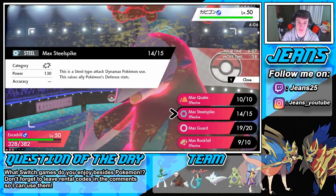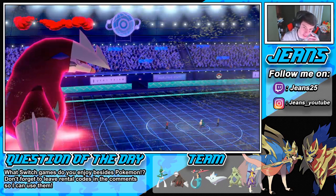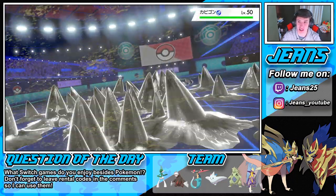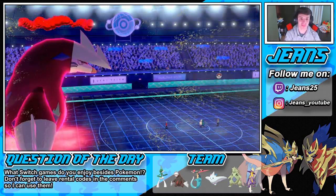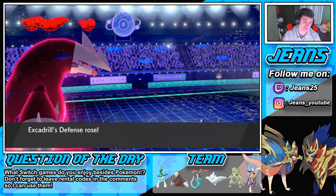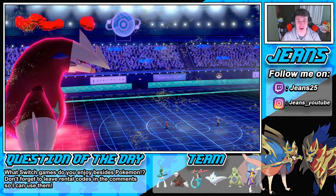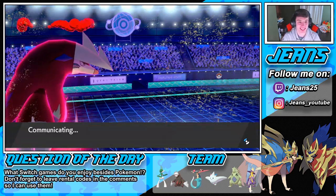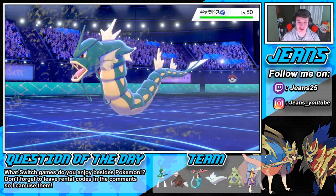I'd rather just use Steel-type spike here and raise our defense once again because it is STAB. And if he goes into the Gyarados, the Max Quake wouldn't affect it. So we might as well just go into this. Look at that — are we gonna see an Excadrill sweep? In the first match? Good calls by me to bring in the Excadrill here. We still have Gallade in the back end.